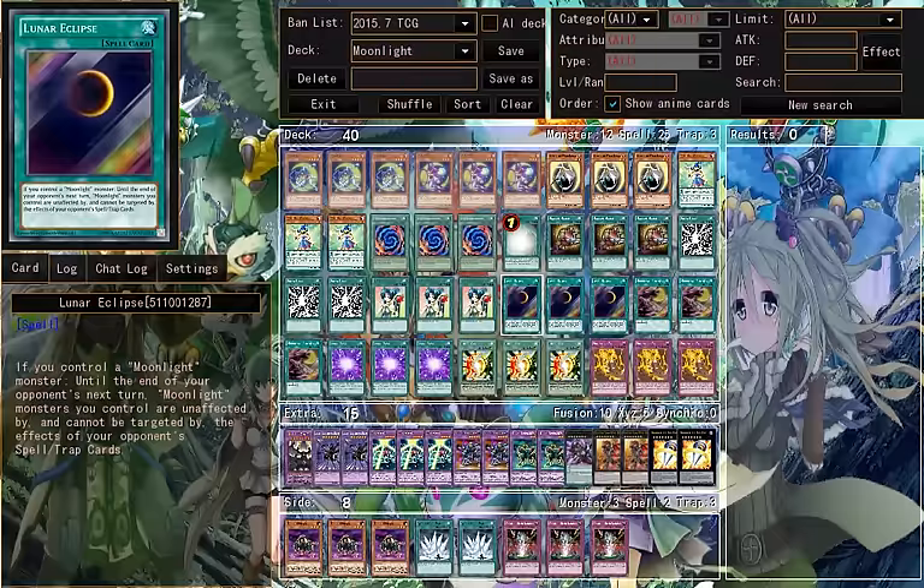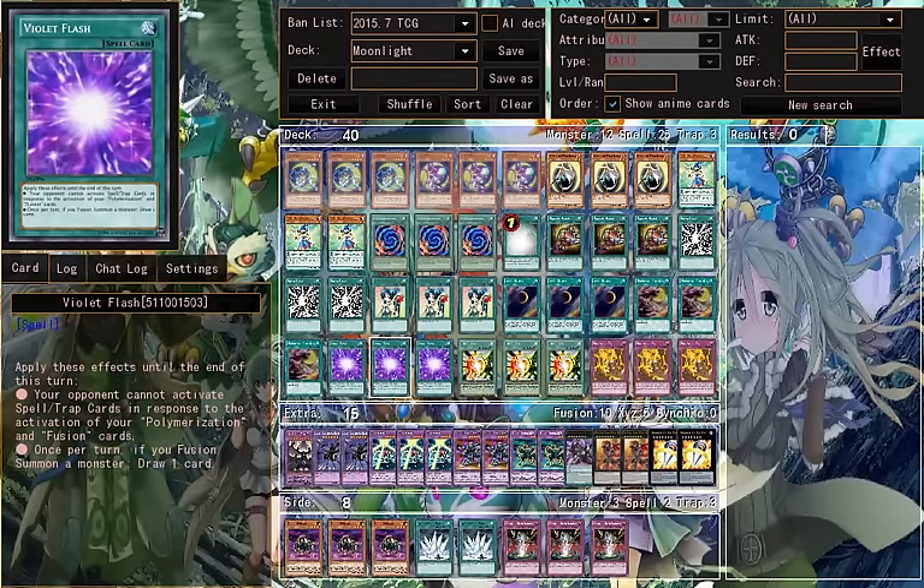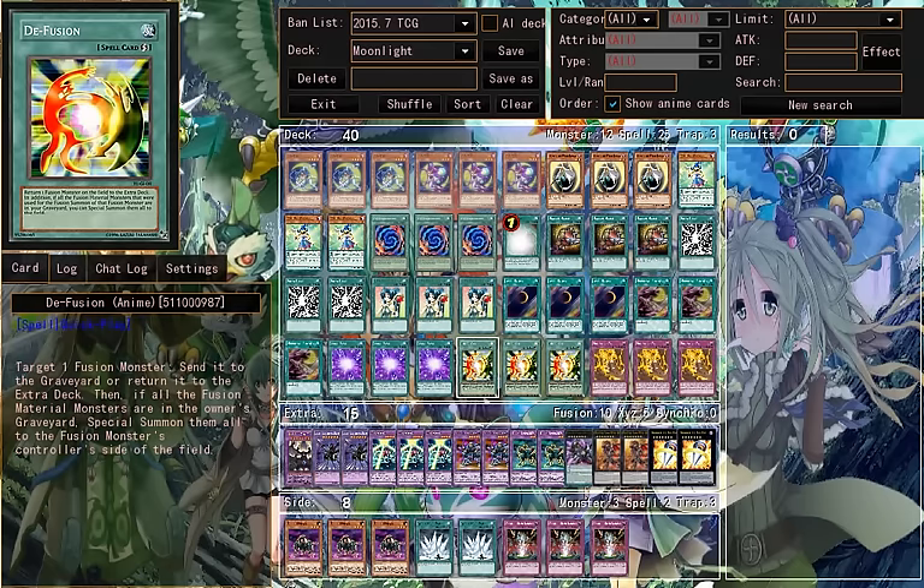Lunar Eclipse — protection. Moonlight Perfume — sort of like a Monster Reborn card. Violet Thrash — basically it prevents it from being destroyed by a bomb-less trapper or so, but it only works for Polymerization, doesn't work for any other cards. Diffusion — basically you can defuse when you have a fusion card.